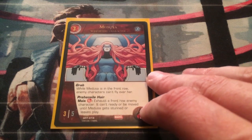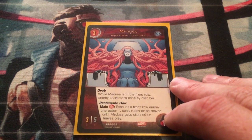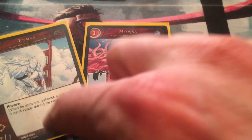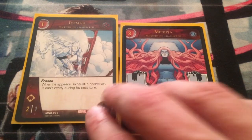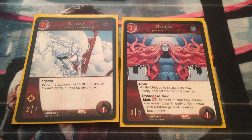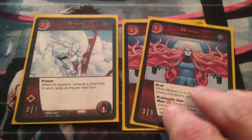At level three-cost I have Medusa. She has Grab: while Medusa is in the front row, enemy characters can't fly over her — good for controlling what your opponent can and can't do. And Prehensile Hair: during the main phase for a skill, exhaust a front-row enemy character and it can't ready or be moved until Medusa gets stunned or leaves play. It's kind of like freeze on steroids — a little more expensive because you need the skill location, but it can tie up your opponent if you play it right.